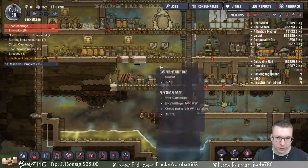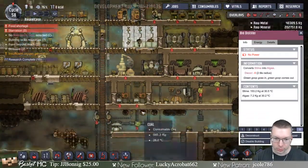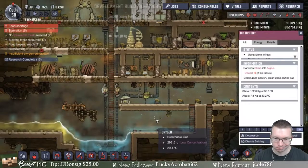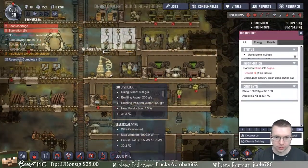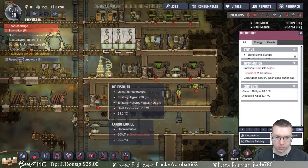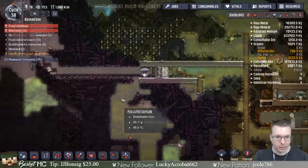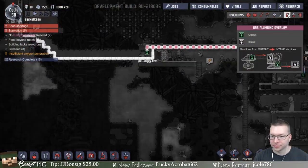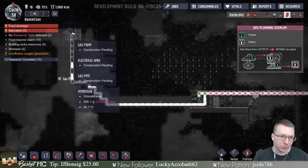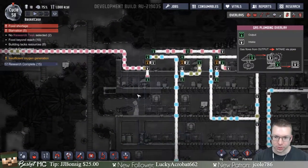We're still having lots of algae problems. This thing is generating — oh, it has no power. I can try to make a separate circuit. I don't know — that seems like a weird approach to constantly be making separate circuits.